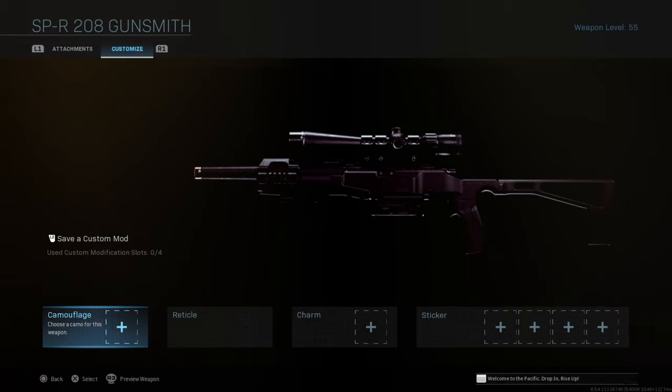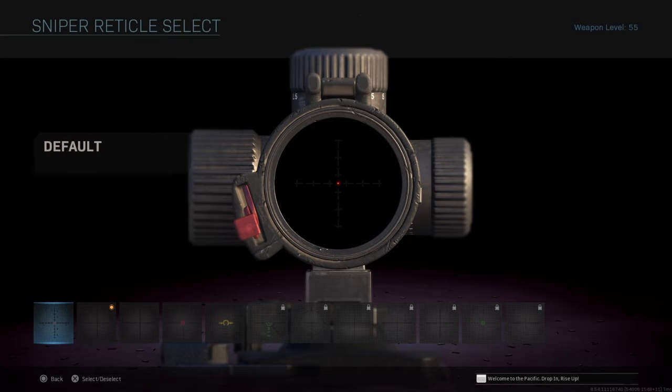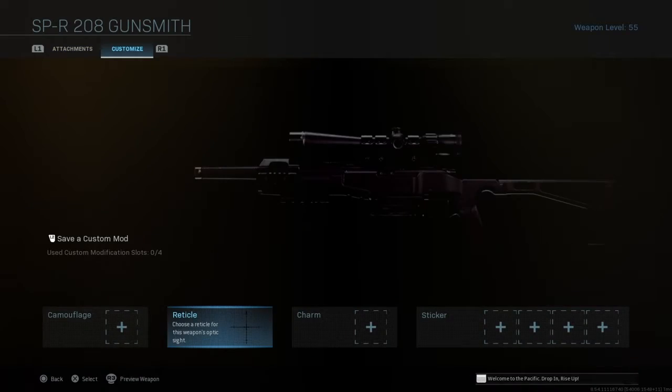If you want to see the loadout, screenshot it. For the reticle, it's the same as the CAR 98, but I think the base reticle for the sniper scope on the SPR is very good — one of the best reticles, very clean. But it's your choice. Now let's jump to gameplay.